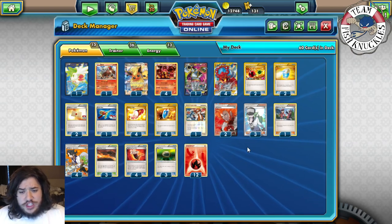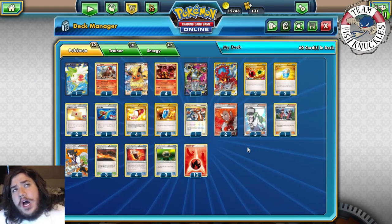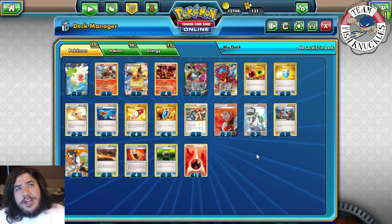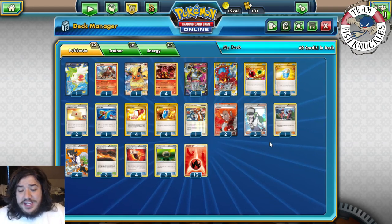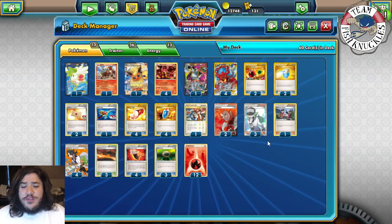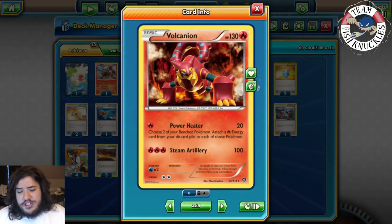Right at Worlds, but it has changed — it is the standard now. Volcanian made tenth and eleventh at Worlds. It's a really strong deck as of right now. It does unfortunately struggle with Garbodor unless you Lysandre a Garbodor and use Steam Artillery to knock it out.